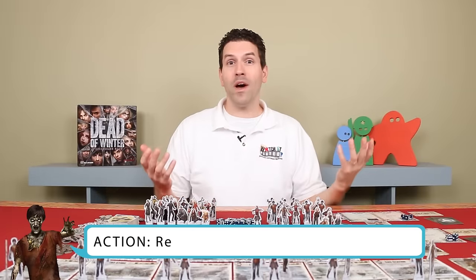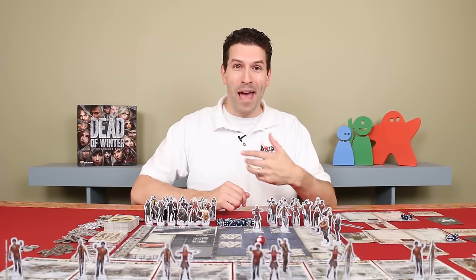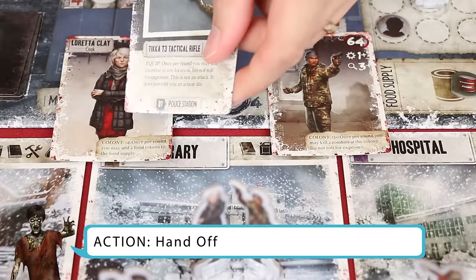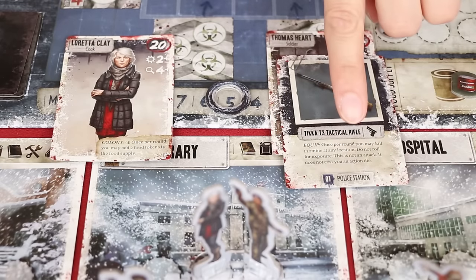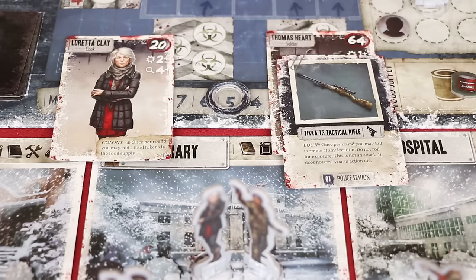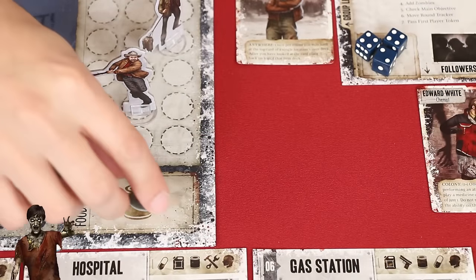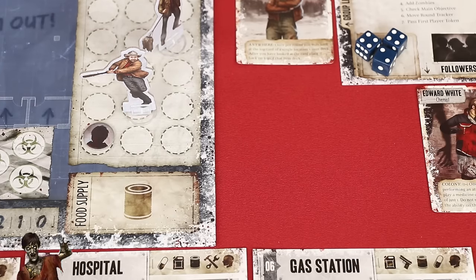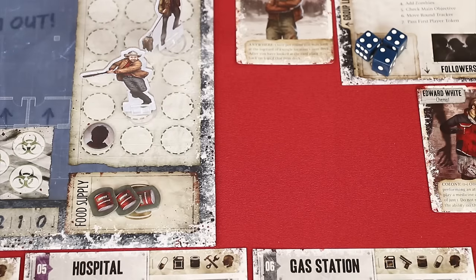Another action is to request items — specify the category, for example fuel, and all players at the table may pass you fuel cards from their hand, but you must use those items right away and are not allowed to contribute them to the crisis. You can also hand off items by taking an equipped card from one survivor and passing it to another survivor at the same location. If the item has an ability that can only be used once per round and was already used, the new survivor cannot take advantage of it until next round. You can also spend any number of food tokens from the food supply to increase the value of unused dice you previously rolled — food is typically needed to feed survivors, so consult the group first, but on your turn no one can stop you.